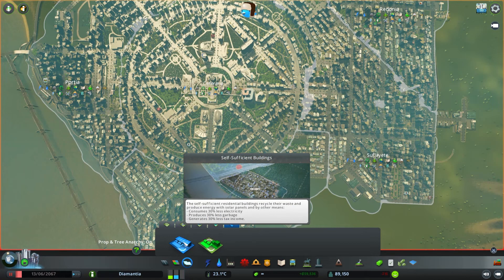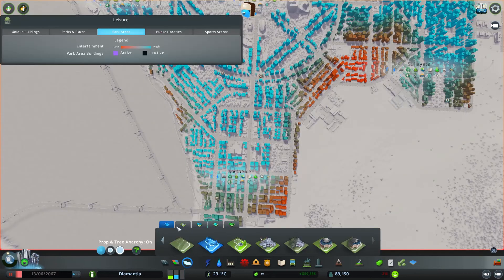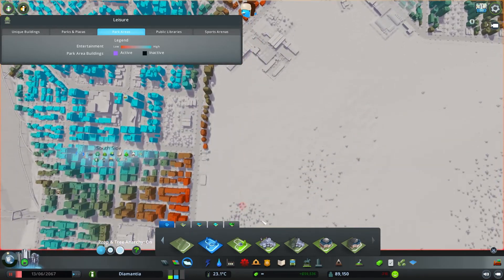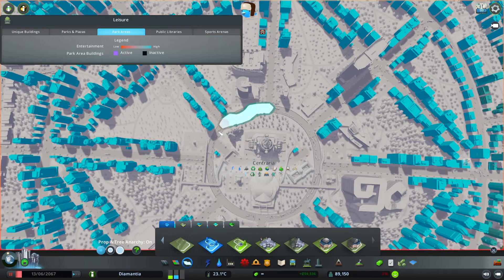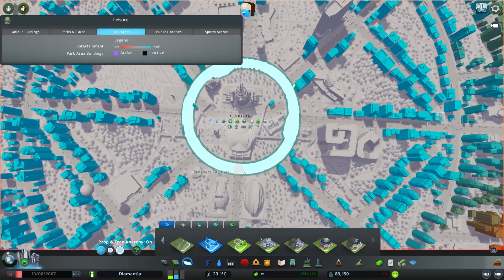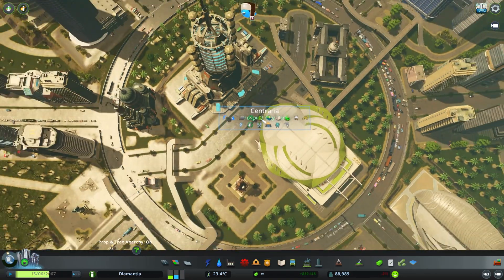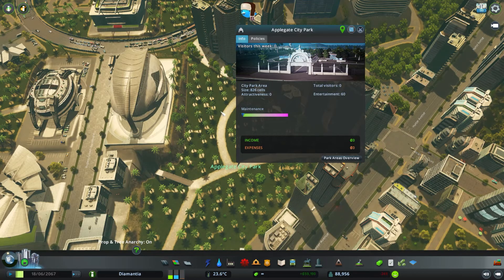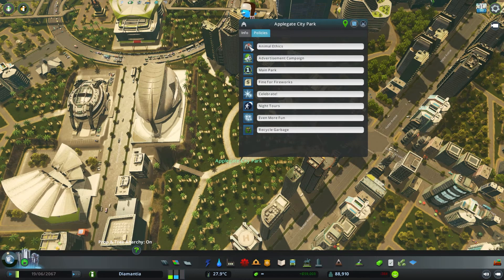Self-sufficient buildings recycle their waste. Anyway, park — we're going to paint here, for example. If I paint this as a park... Now the park area name is right on top of the district area, so I'm going to change that. I've painted this area that was a kind of park before when I made the city.